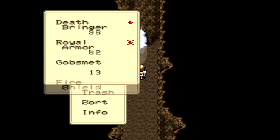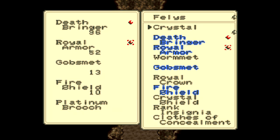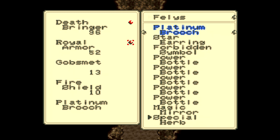Since last time, I've rearranged my party as I have listed in the video description. Namely, I've got the Fire Arc and Deathbringer to help boost my damage a little bit. Got the Wood Arc and the Royal Armor to protect against debuffs and status ailments. And this is the only instance in the game where a boss has access to both fire and ice attack spells. So you want the Gobsmets for ice resistance, and the Fire Shield to help out with the fire resistance.